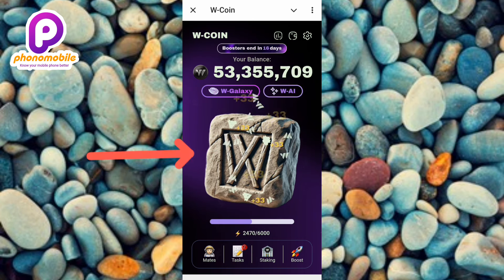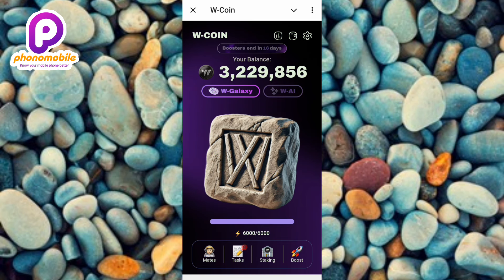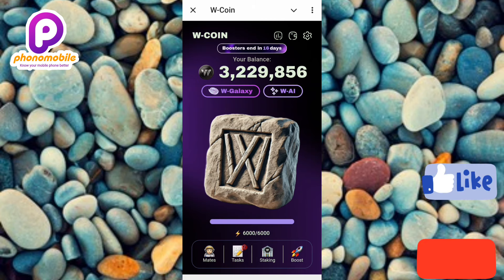While I tap on the W Coin mining app you can see that my reward is being multiplied — as I'm tapping it's being multiplied times three. I want to show you how you can claim times three of all your rewards here in W Coin, and times two of all your W AI rewards. It's very easy to do, just follow me to the end of this video.